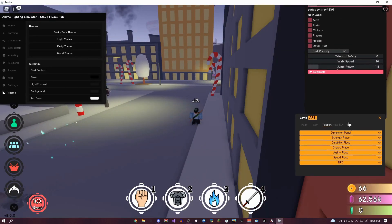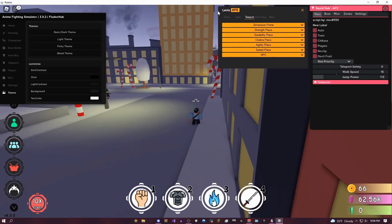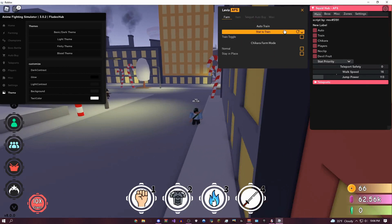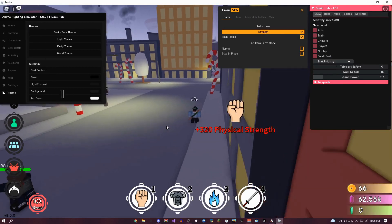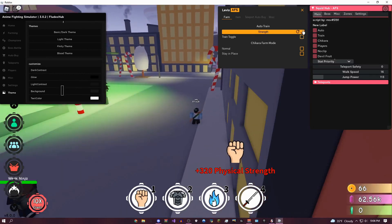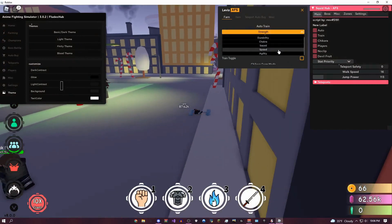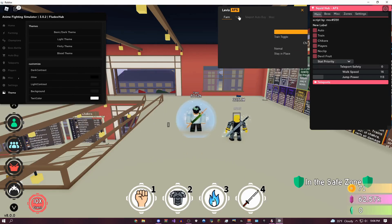So that's pretty much everything on this GUI, and I'm going to move on to the Levia AFS GUI. The auto-farm is pretty simple — you just come over here and select an auto-train option. I'm going to do train toggle, and right here as you can see, it's not as fast as Fludax Hub off the bat, but it does have everything in the entire game. So you can do speed, sword, agility, chakra, or pretty much anything you want. But if you're trying to get a really fast auto-farm in, you should be using Fludax Hub.